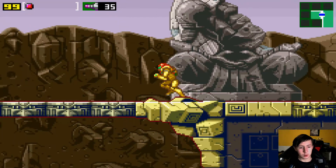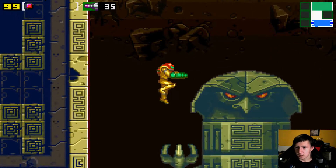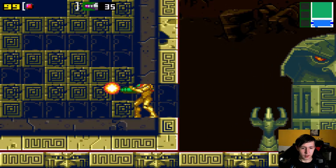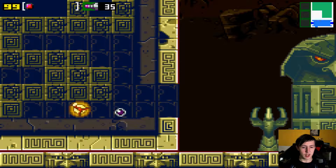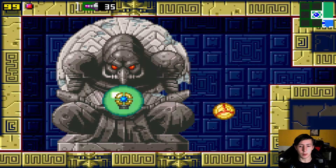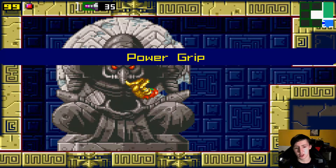I just think it's incredibly funny — it's basically Mother Brain's fault that Samus is even still alive. And now what Samus does is come and kick Mother Brain's ass.